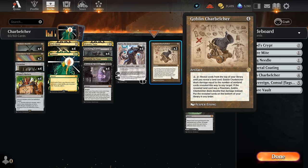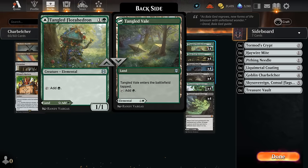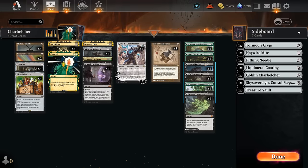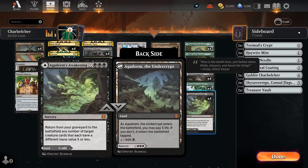How do we cast a Charbelcher if we don't have any lands? We actually do still have lands — they're simply on the backsides of some of our dual-faced cards. Most of these will enter the battlefield tapped, so that's the major drawback. But we also have four copies of Turntimber Symbiosis and Agadeem's Awakening, which can be played untapped as a land at the cost of three life, so that can still speed up our combo.